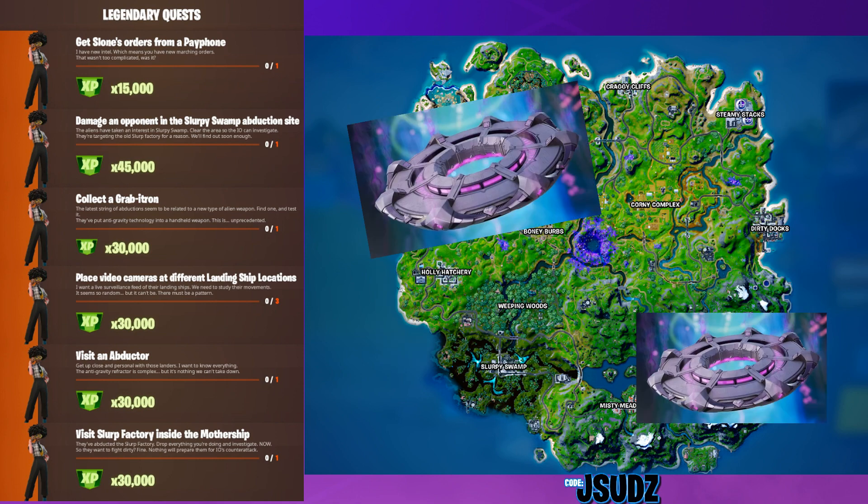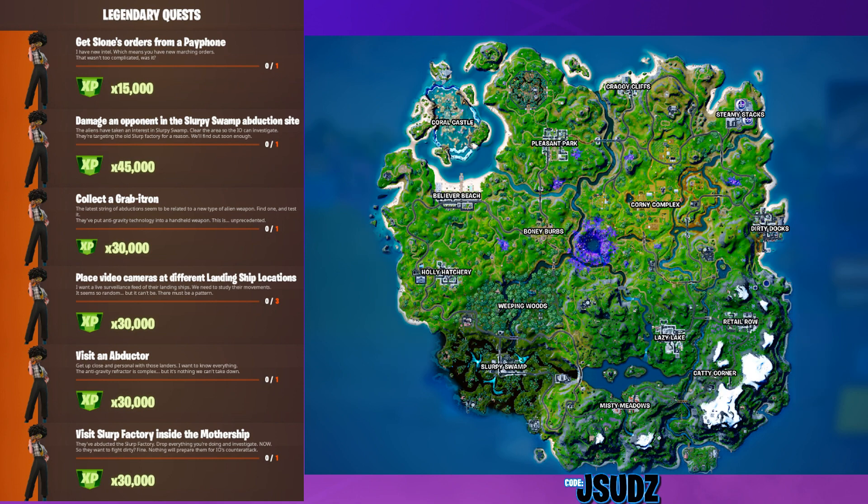After you've done that one then guys, you'll get Visit an Abductor. Now the abductors are the ones that look like this and they come up randomly on the map, so I can't mark where they'll go. But you'll see them come up on the map when you go into the game.